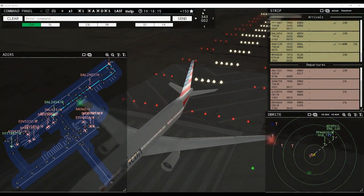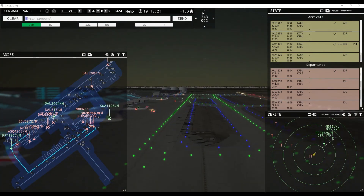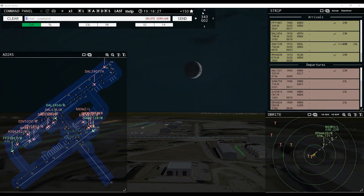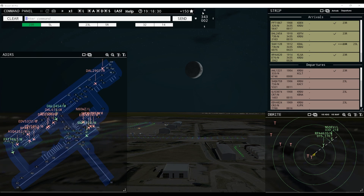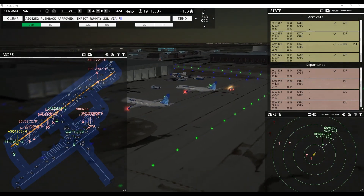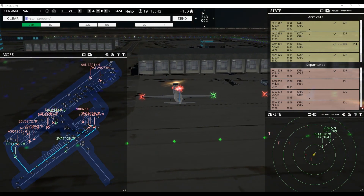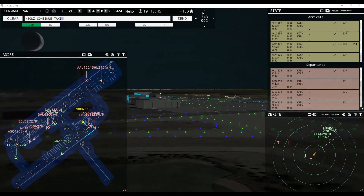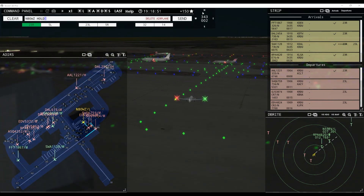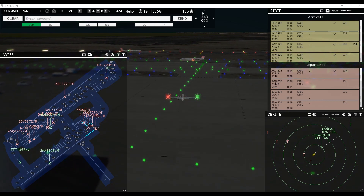80 Whiskey Zulu, continue taxi. Ground, 23L via Foxtrot Echo Alpha, pushback approved, AC 4252. 80 Whiskey Zulu, hold short of taxiway Alpha. Delta 615, pushback approved, expect runway 23R. 80 Whiskey Zulu, hold short of taxiway Alpha. Endeavor 5063, continue taxi. Endeavor 5372 — unable taxi, will advise when ready. We've got the Fox Echo taxiway blocked. Endeavor 5063, runway 23 left via Foxtrot Echo Alpha. Southwest 1128, taxi to terminal. American 1221 heavy, contact departure.